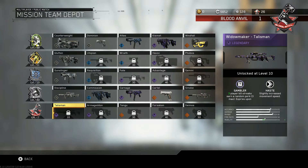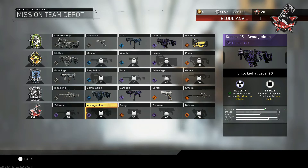Just like every other mission team in the game, Blood Anvil will reward you with a weapon variant every single 10-level cap that you hit. Starting off, the first weapon you're gonna get is a legendary Widowmaker variant. It has Gambler and Haste. We've seen both of these before, so that one's not too special.